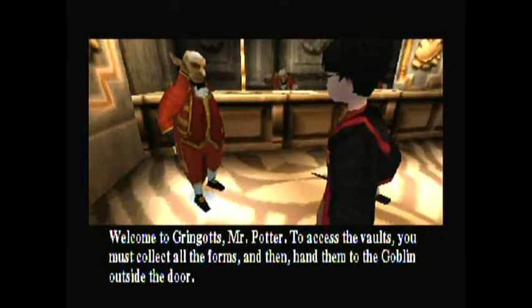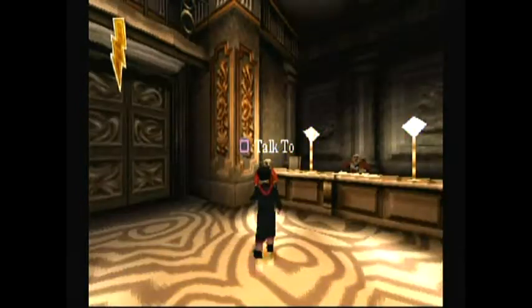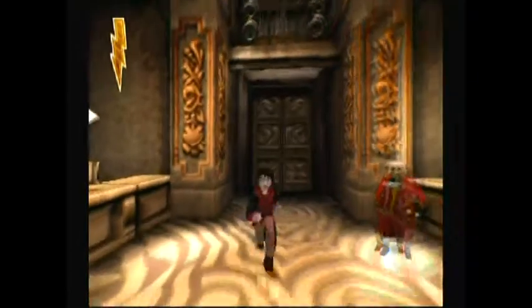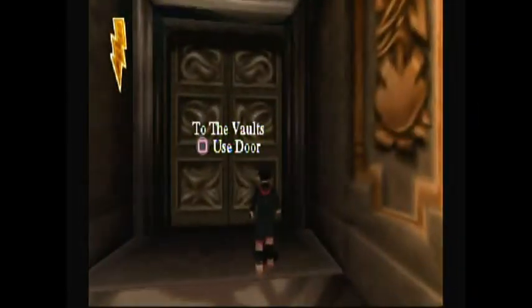Welcome to Gringotts, Mr. Potter. To access the vault you must collect all the forms and then hand them to the goblin outside the door. The first vault is on your left as you go through these double doors. Good luck. And also the floor is slippery — must be the mop and glow. Now let's go to the vaults.